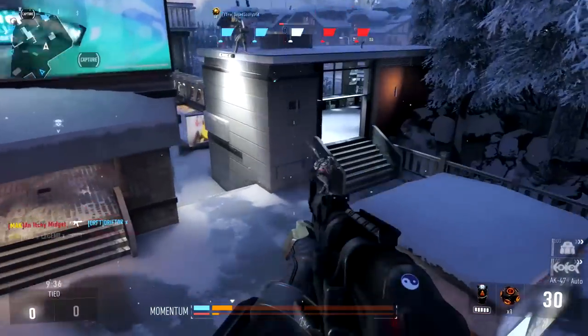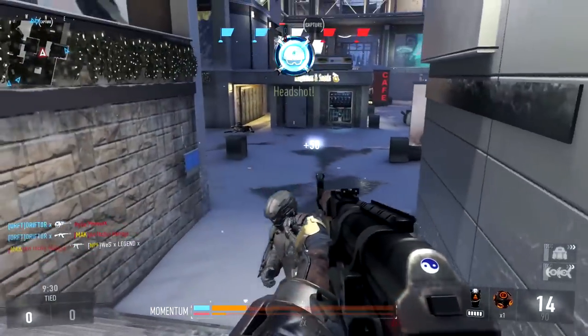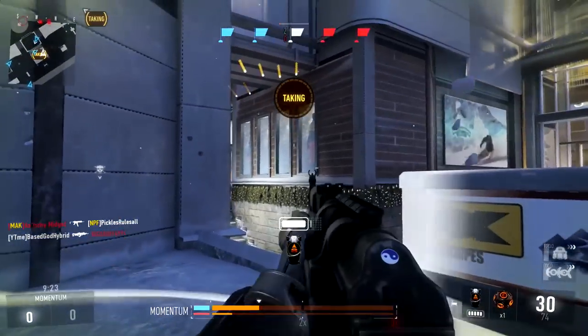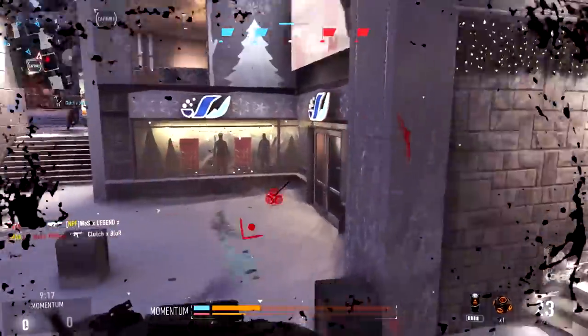Hey guys, Drifter here. Welcome to Advanced Warfare In Depth. In today's episode, we're going to be reviewing the new AK-47 Assault Rifle. In case you haven't heard, there have been three new guns added to Advanced Warfare: the AK-47, the M16, and the Cell III Cauterizer. So we've got two classic guns and one very futuristic one, the most popular of which is probably the AK-47 with a close second being the Cell III Cauterizer.